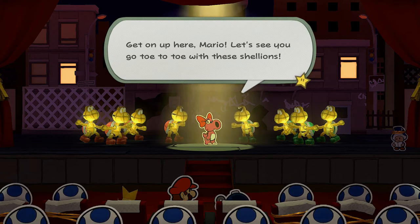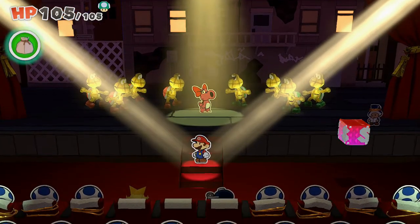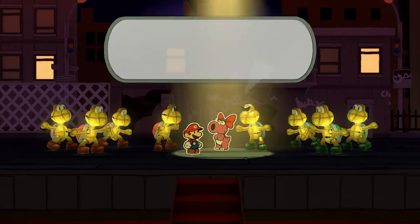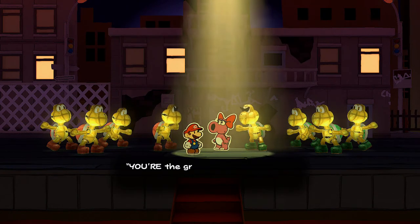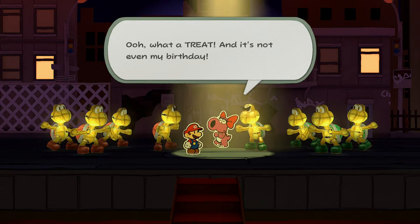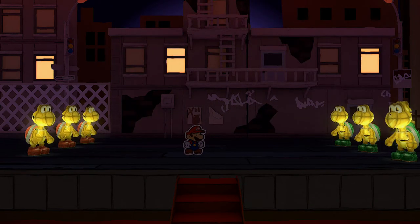He's got a brilliant mustache, a beefy frame, and big pumps — yeah, they are talking about me. Get up here, Mario! Let's see how you go toe-to-toe with these shell-ons. This one is a little more difficult than the first act — I think you have to hit all the different Koopas here, but they go pretty fast. Let's dance! 'These guys shouldn't be all that too difficult.'